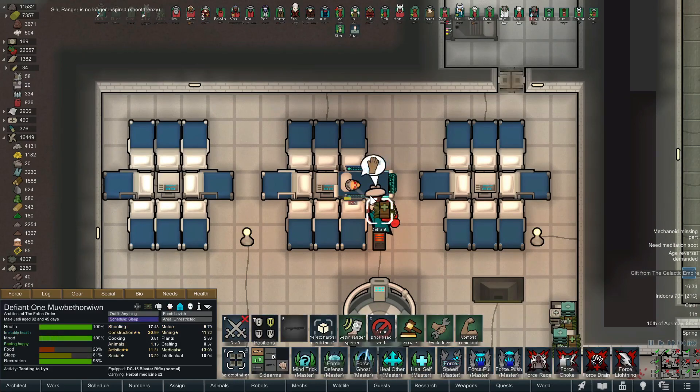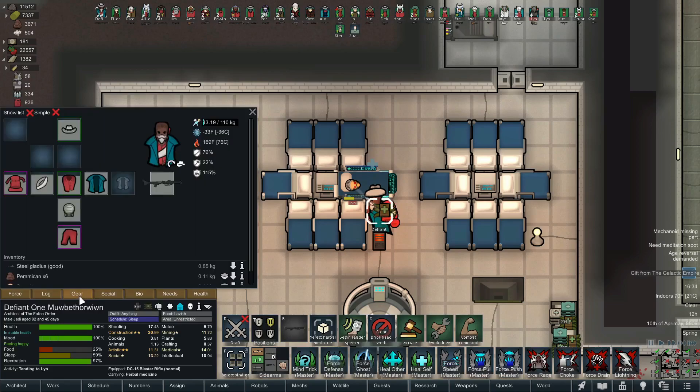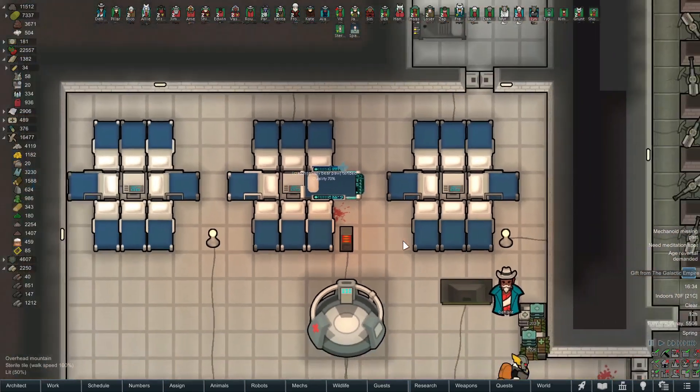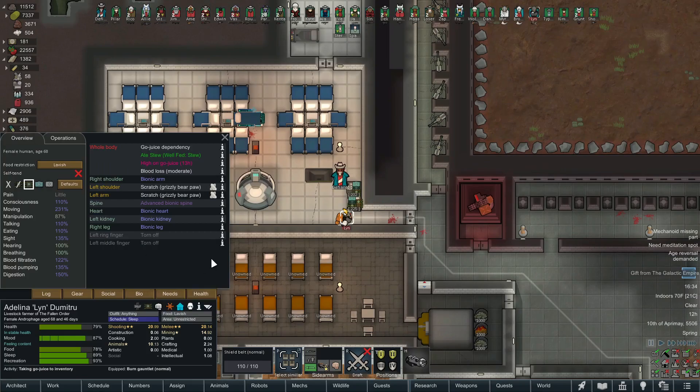She's being smart, playing it safe - good for her. Defiant is working on Lynn, so we should be good. I also placed that piece of sterile tile I had missed. Is he wearing a hyperweave duster? Yes he is - very nice. I don't think we made that, he probably picked it up somewhere. He is one good-looking Chewbacca.